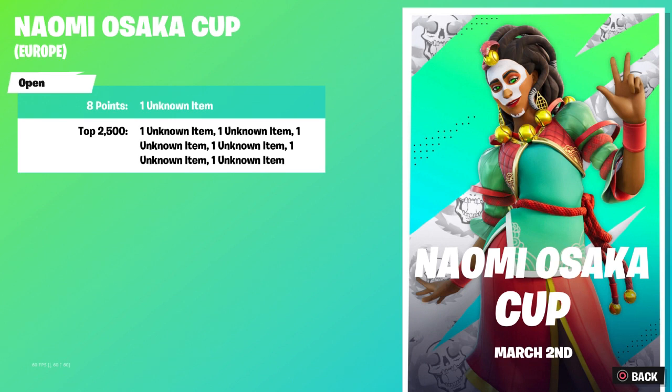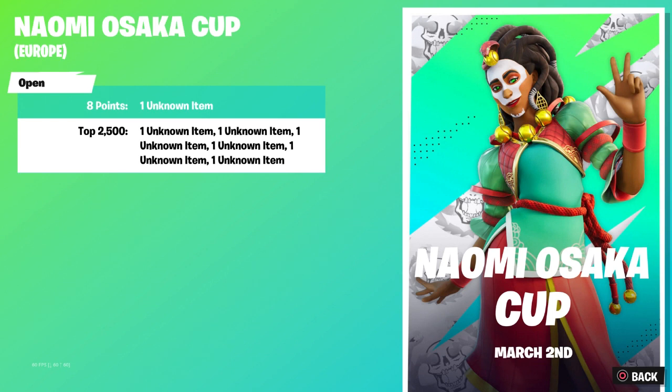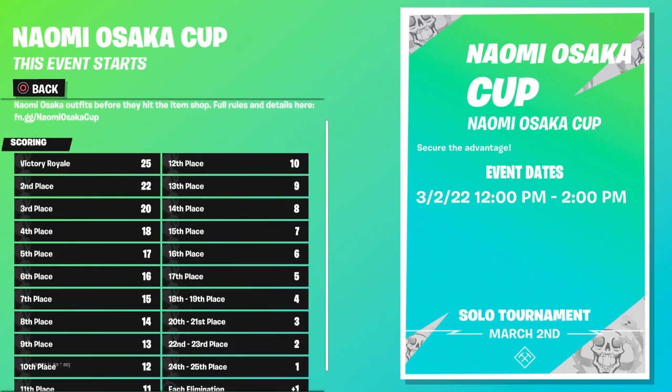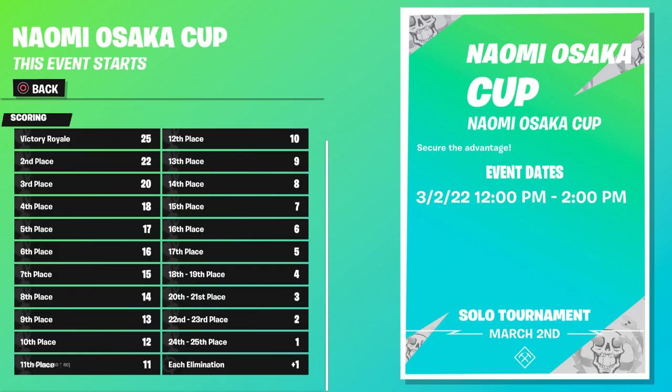If you are in the top 2,500, you will get the skin, the back bling, the pickaxe, the emote — it's actually a built-in emote — and her glider and more of her stuff. If you score eight points, you will get a loading screen from her, which is pretty cool. The points system for this one is going to be very simple — let me show you all the styles, and she has a trailer too.